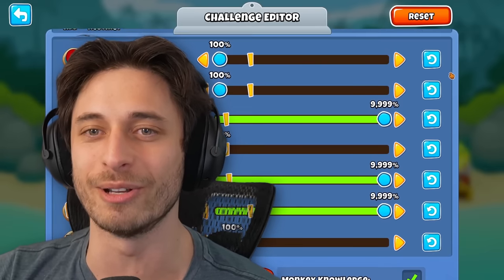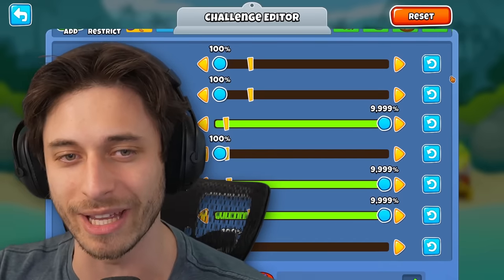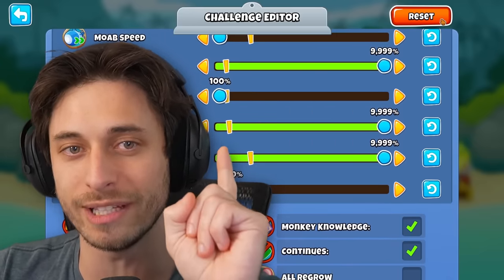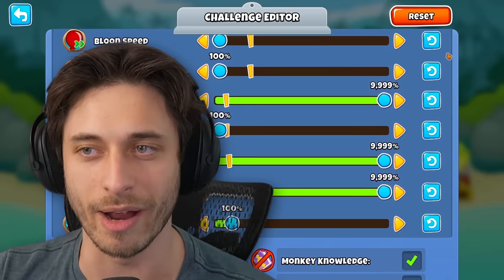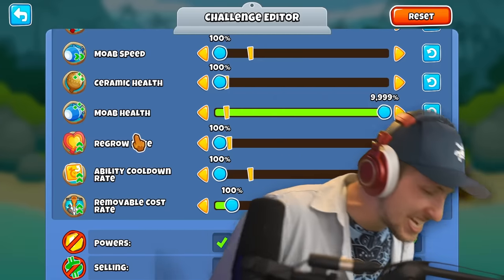So today Ryan and I are going to be doing a challenge where we're trying two different things. He's going to be doing 9,999% MOAB health, and I'm going to be doing the same but with only ceramic health and also regrow rate and ability cooldown. Why do I have three and you only have one? Because MOABs are insane, dude.